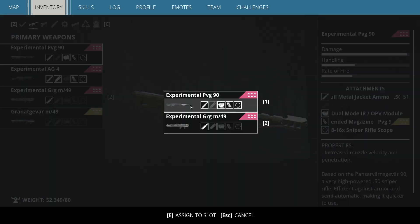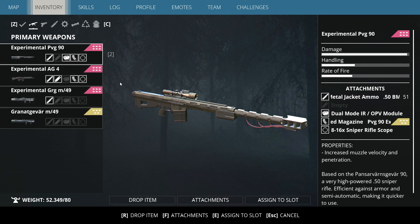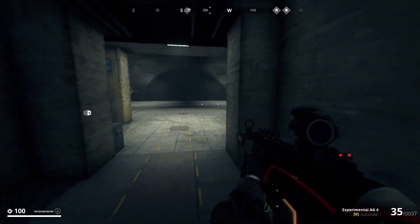You cannot see what kind of weapon you have in each slot while browsing — you see all your weapons in inventory but not which slot each is assigned to. For example, this experimental PVG 90 is on weapon slot two, meaning the 2 key. Let's move it to slot one, press escape, and there it is.